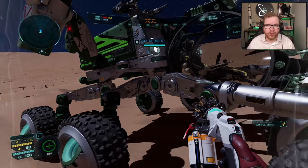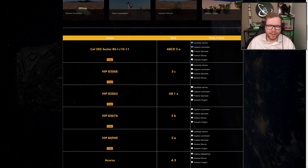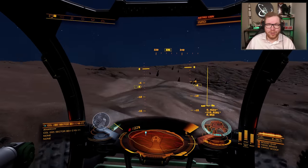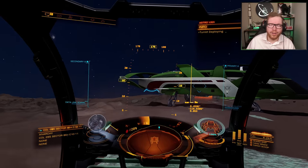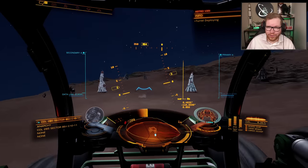Then move on to the next plant and scan that one, two, three times as well. As you can see on Commander's Toolbox, I've set little check marks so you can track exactly which ones you've scanned and which ones you haven't on each planet, making it easier to remember while you're moving around. You will notice that sometimes some plants are really easy to find — they're basically everywhere — while other types of plants are extremely difficult to find.